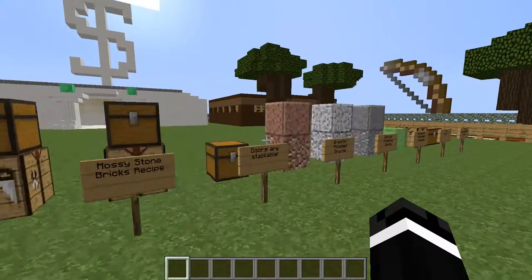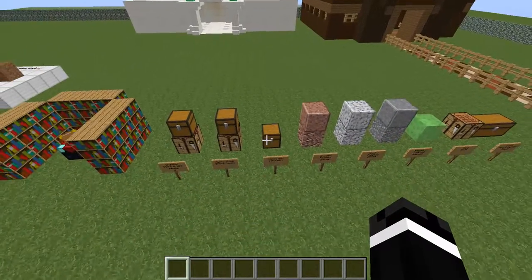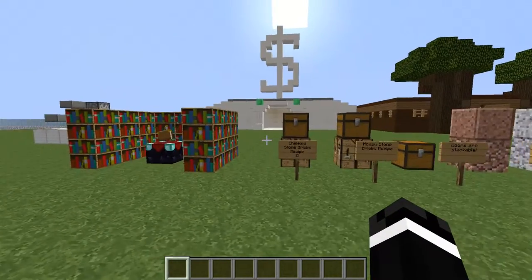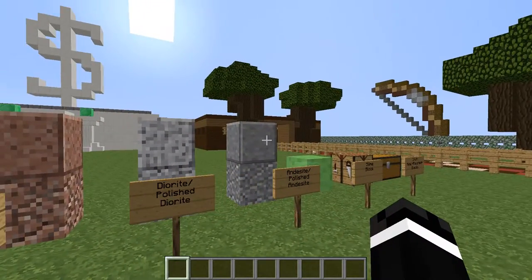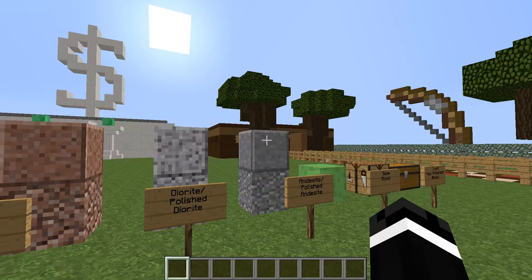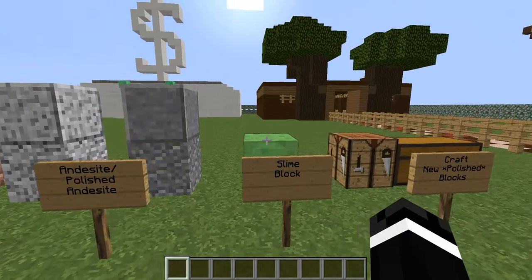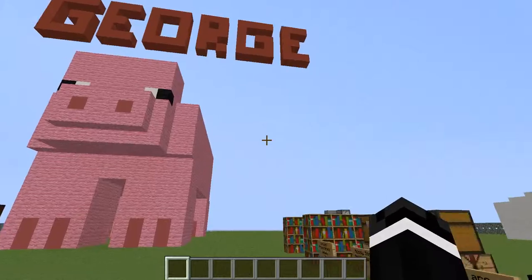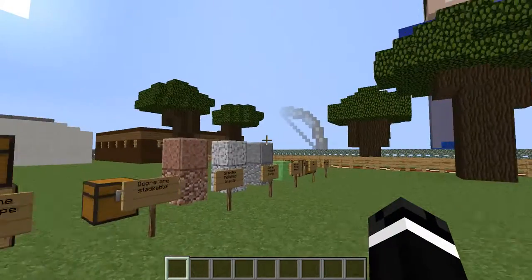Don't forget to drop a like and subscribe if you want more snapshot videos. I'm definitely gonna be using the chiseled stone bricks later on. I'm probably gonna use the andesite for maybe a road — ooh, that would be a really good road block, like concrete. I'm getting sidetracked. I'll see you guys later. Peace!